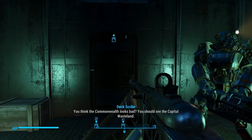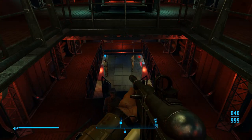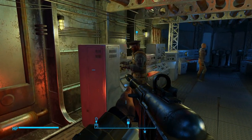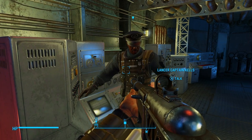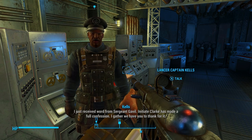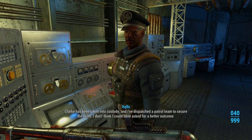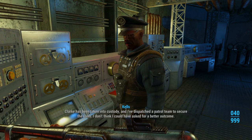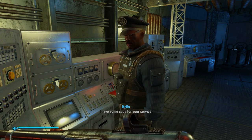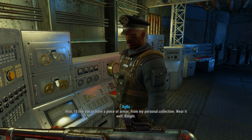You think the Commonwealth looks bad, you should see the capital wasteland. Let's go ahead and talk to Captain Kells and let him know about the news. 'I just received word from Sergeant Gavel — Initiate Clark has made a full confession. I gather we have you to thank for it. Clark has been taken into custody and I've dispatched a patrol team to secure the ruins. I don't think I could have asked for a better outcome. I have some caps for your service — also I'd like you to have a piece of armor from my personal collection. Wear it well, Knight.'